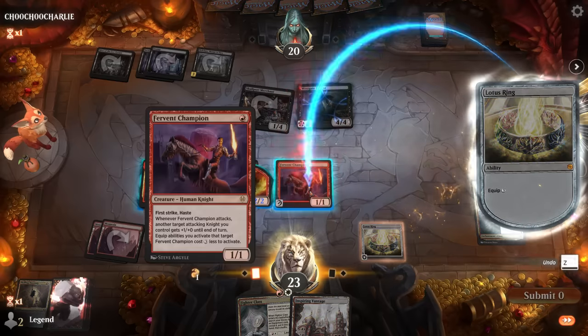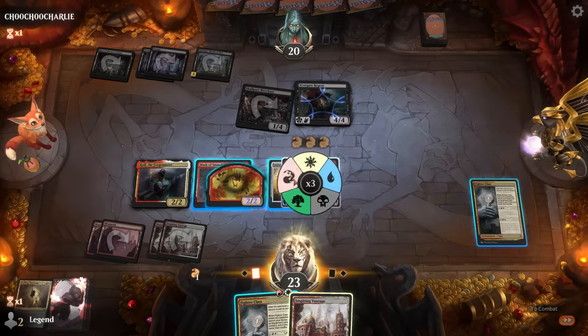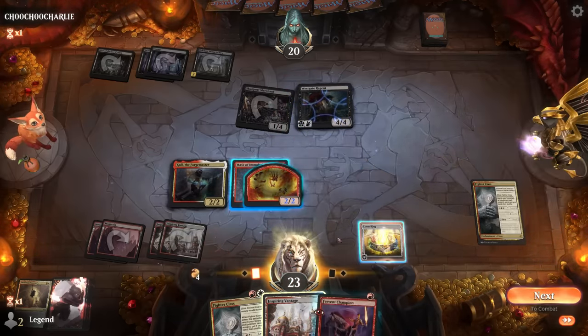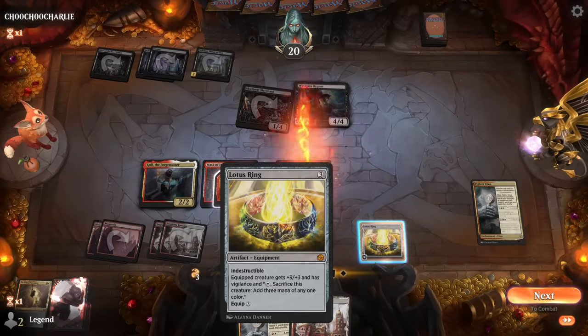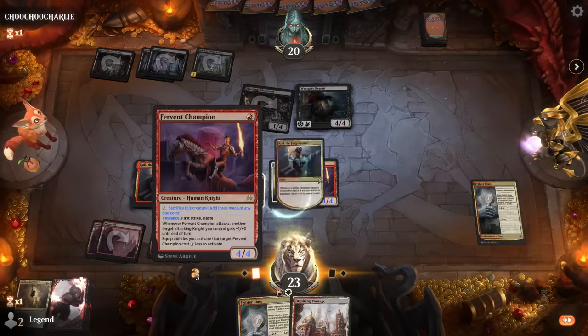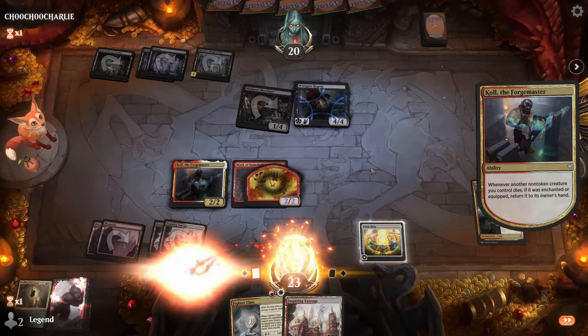We play Forgemaster, play Champion, equip for free, make infinite mana — Fighter Class gets Mask of Immolation. We play Fighter Class to show our intentions and save the opponent some time. That's the win condition, though it's going to take a while to go through the loop — it's not the most Arena-friendly combo. We first need to make a bunch of mana, then equip Champion over and over dealing 1 damage per iteration.